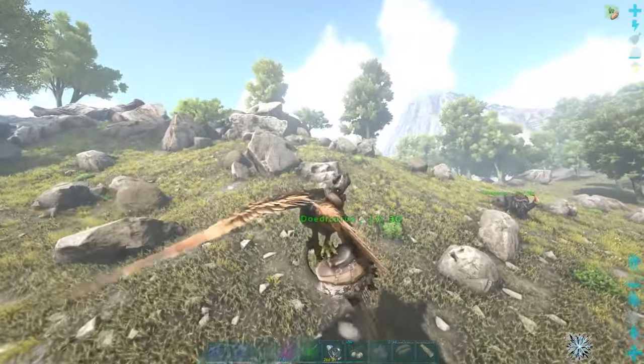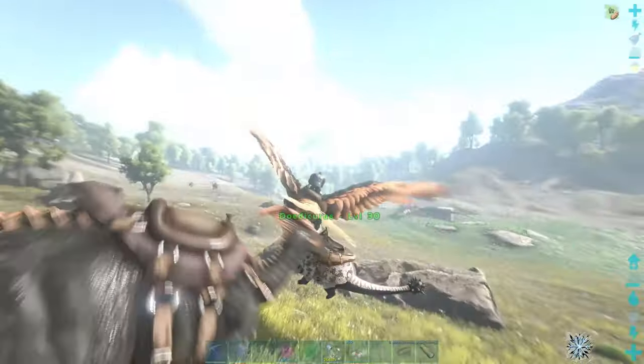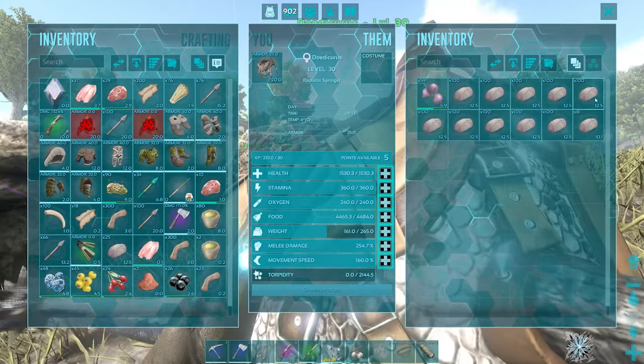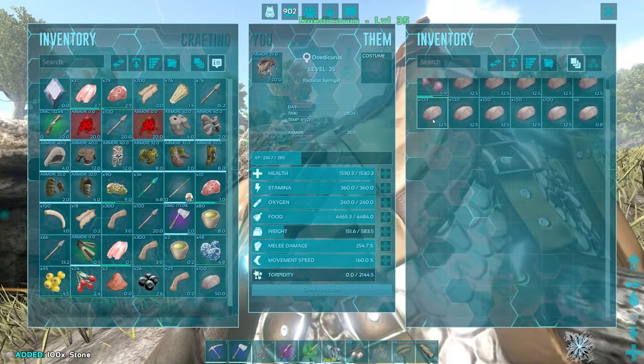If you have a tribesmate to sit on the Dodicarus, it makes it even quicker. But if not, you can just carry the Dodicarus close to the stone and it will mine it for you until its weight gets full. When a Dodicarus has stone in its inventory, it also only weighs a quarter of what it will weigh in your inventory.